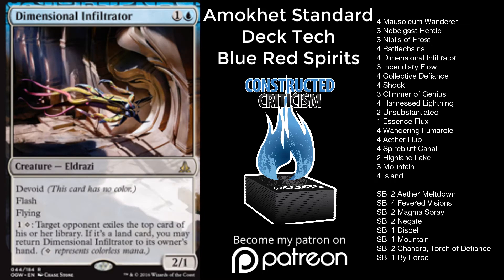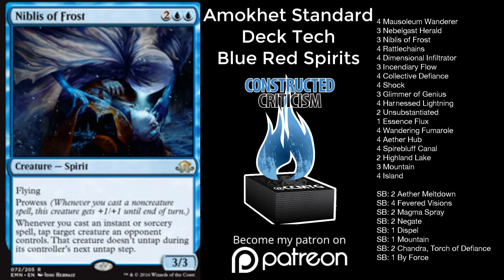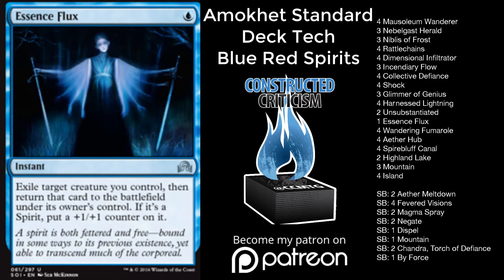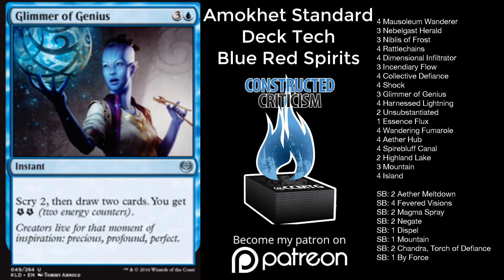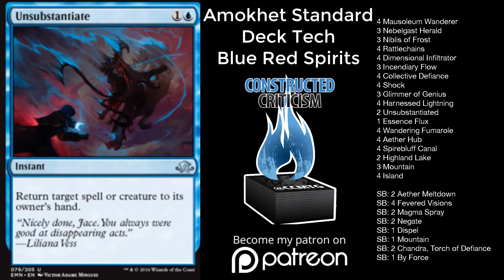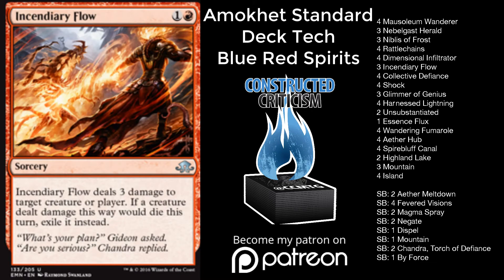We'll start with the Eldrazi. We're going to start out with four Dimensional Infiltrator, four Mausoleum Wanderer, three Nebelgast Herald, three Niblis of Frost, and four Rattlechains as our creatures. Then one Essence Flux, three Glimmer of Genius, four Harnessed Lightning, four Shock, four Unsubstantiate, four Collective Defiance, and three Incendiary Flow.